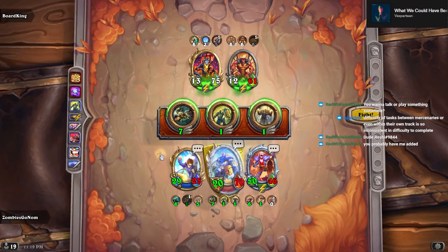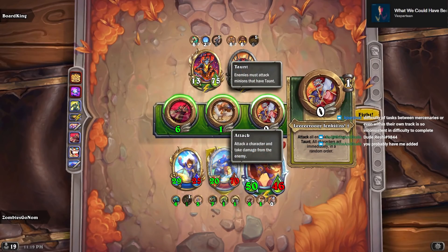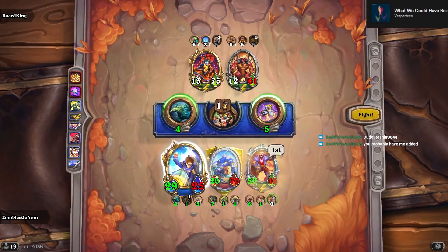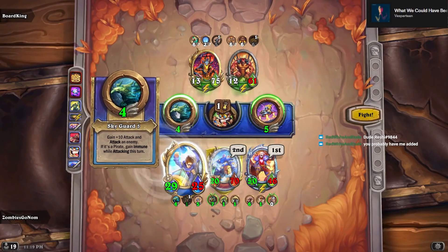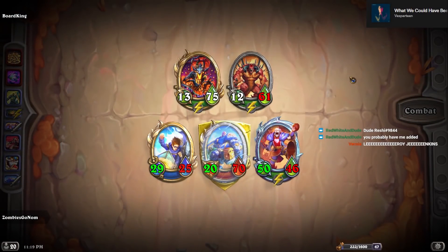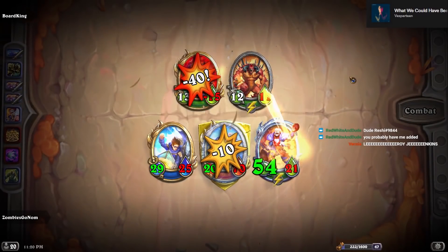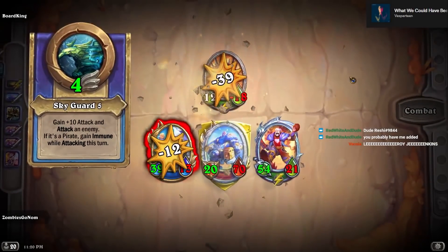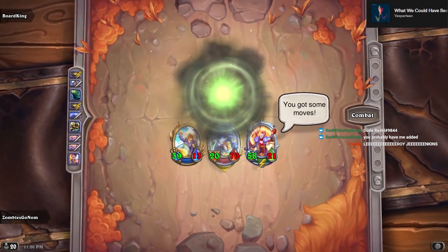We can't kill the Diablo unless — all right, so that worked out fantastically actually. Let's see what we're doing here — we have 50 damage on the Leroy. Time's up, let's do this. Big Leroy is so awesome. I'm sold on the equipment, I really am.